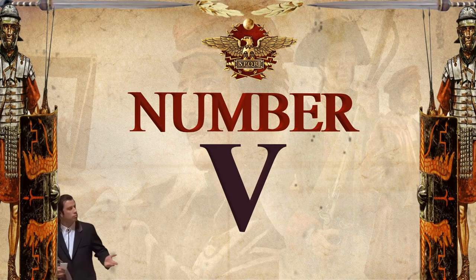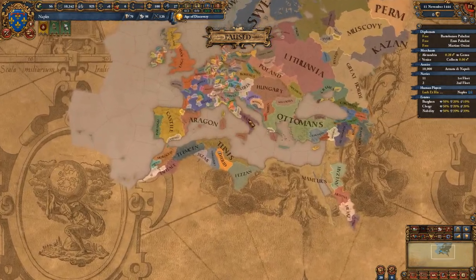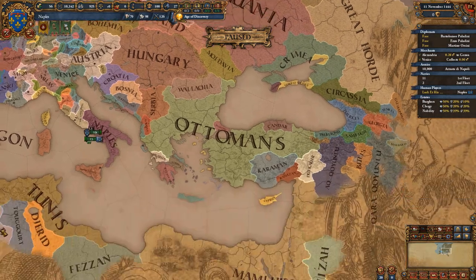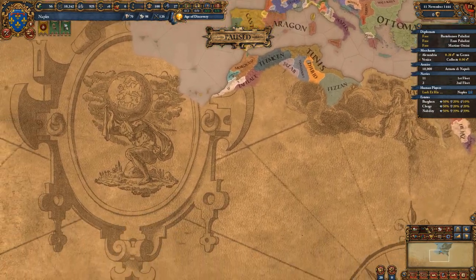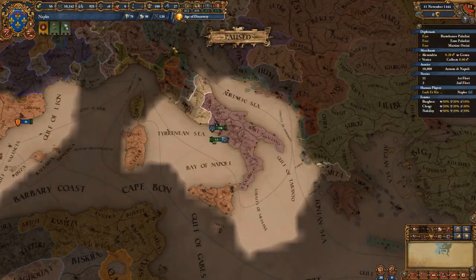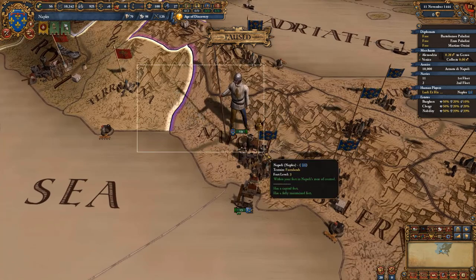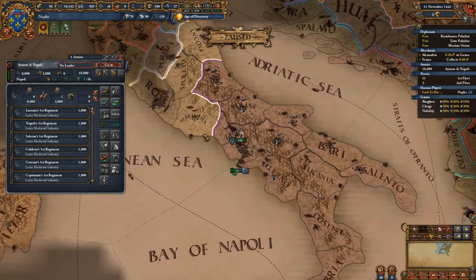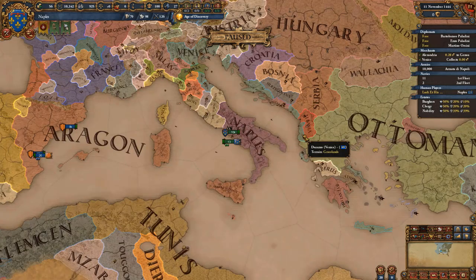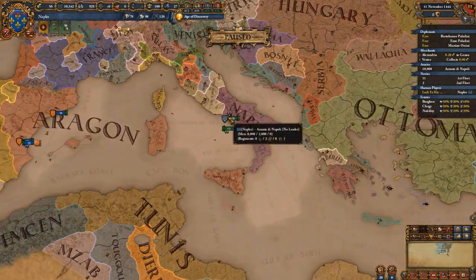Yet another graphical improvement mod is Tabula Orbis Terrarum. This mod completely changes the way you see the game, giving it a different feel — a more medieval map-like look. If you are into medieval looking maps and awesome artwork, you're definitely going to love this map mode. It even changes the pause button and the appearance of flags on the map, giving it a more cartoonish feel and a more interesting look compared to vanilla. It is also Iron Man compatible so you can enjoy it and get achievements whilst having a completely different EU4 experience.